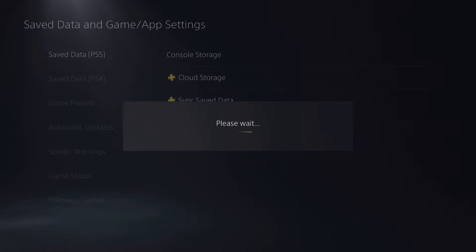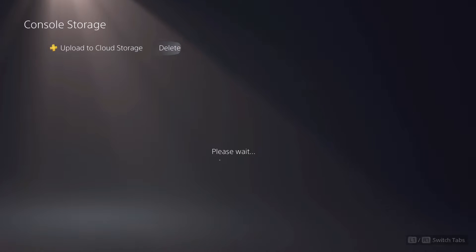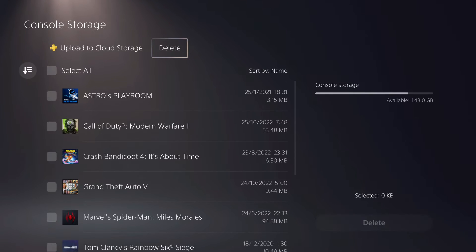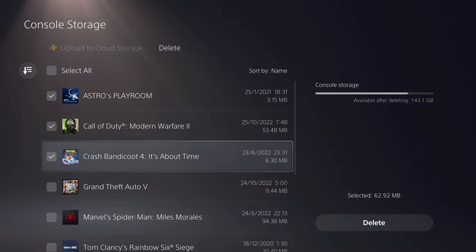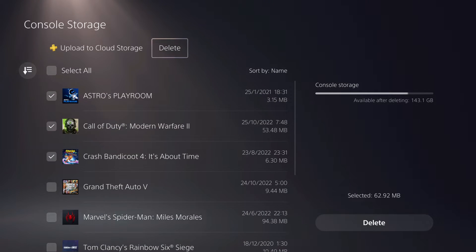Not only Console Storage guys, you want to also go somewhere else too. Go over to Delete. On here you can go ahead and delete your stuff — just select the one you want to delete and you are basically done on Console Storage.